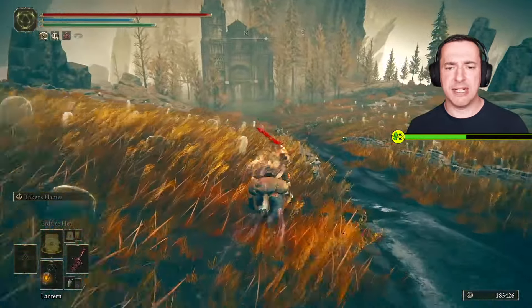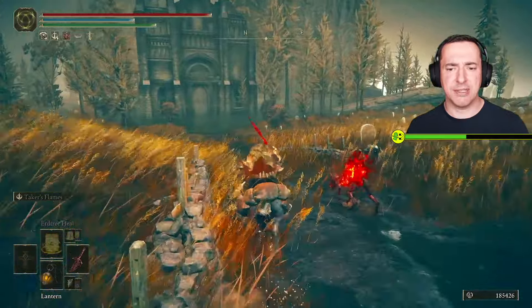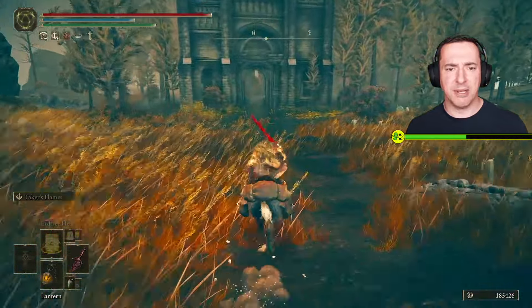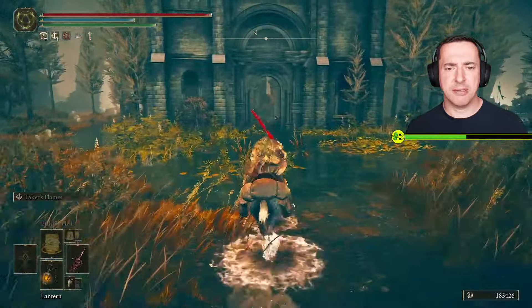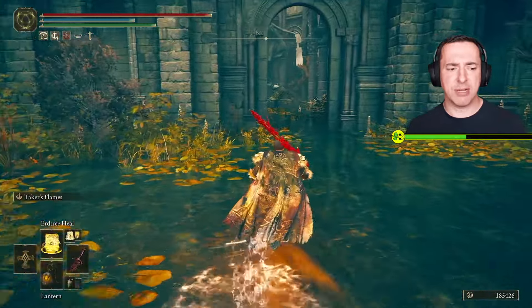There is a dude in here that you're going to need to fight, and you will get yourself a nice great shield for taking him on. You can see there's a horrible dog thing there, but here we go — Church of Consolation, and inside it's a rather fearsome looking foe.